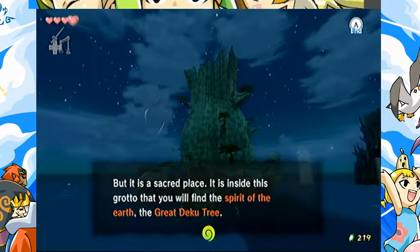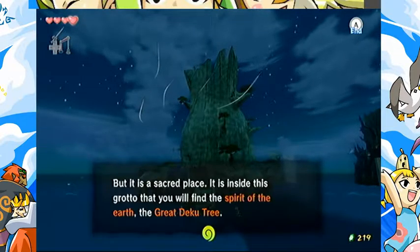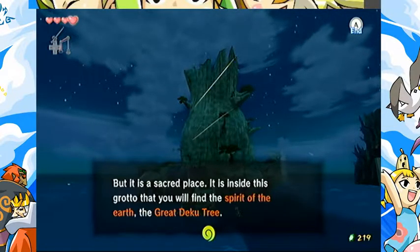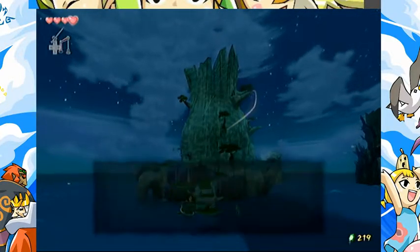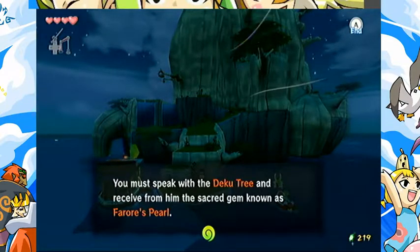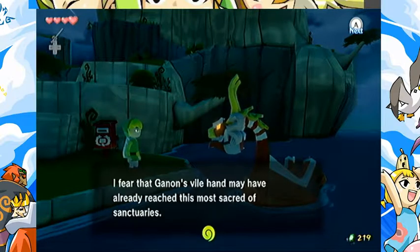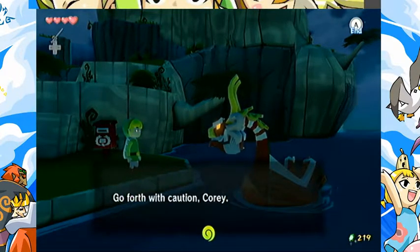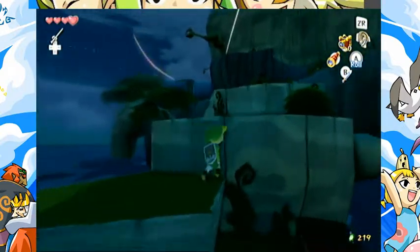The King of Red Lions continues: 'It is a sacred place. Inside this Grotto you will find the spirit of the Deku - the Great Deku Tree. You must speak to the Deku Tree and receive from him the sacred gem known as Farore's Pearl. I feel Ganon's vile hand may have already reached this most sacred of sanctuaries. Go forth with caution, Link.'